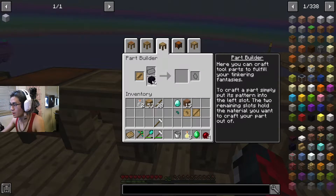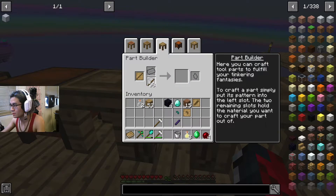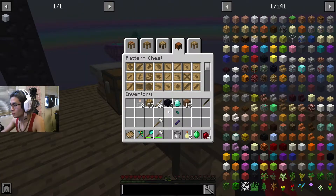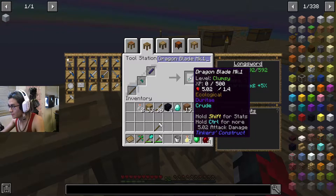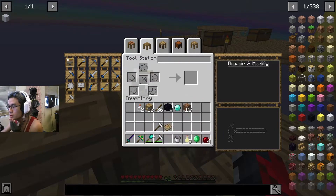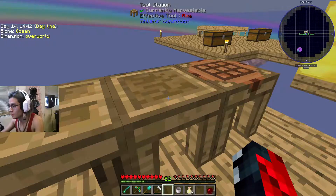I needed two obsidian but only one registered — it's just being weird. All right, there you go. Put the rapier away. I'm going to do a tiny bit more sieving because if I can get one more emerald I can upgrade the mattock. Should I put the diamond and emerald on my sword too? Yeah, that's why I gave you the extra diamond and emerald. Look at this baby!